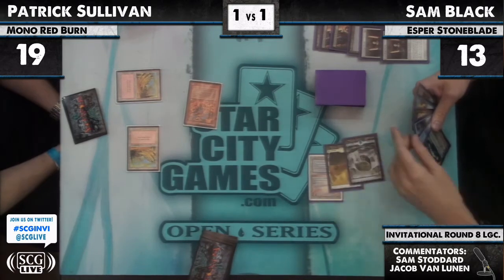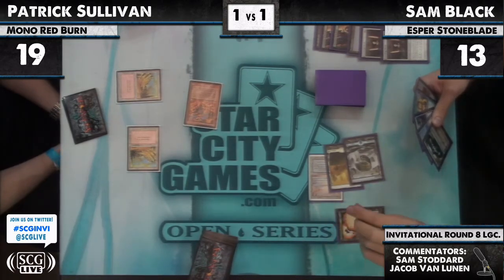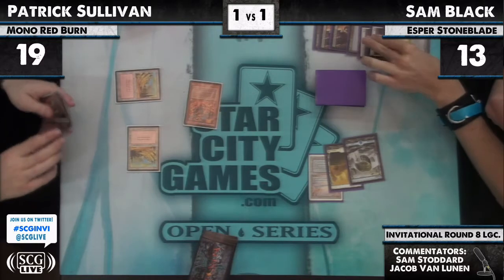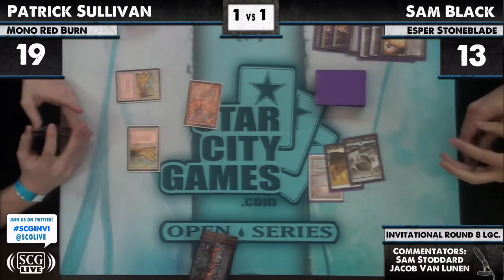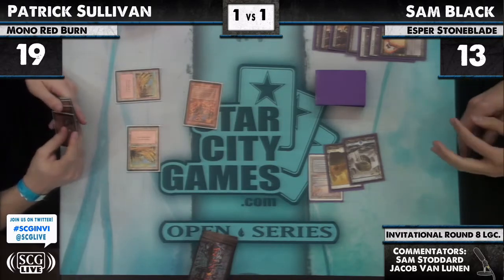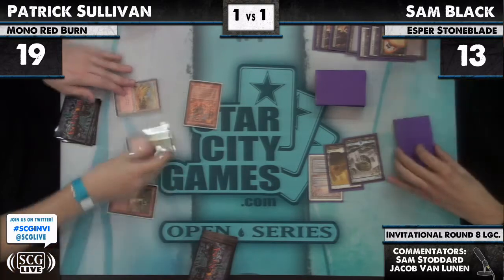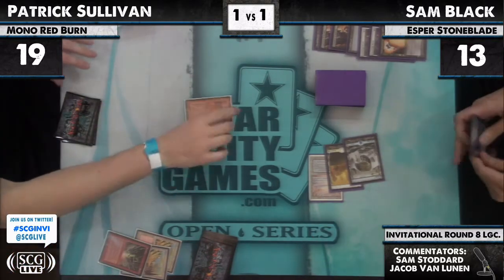Pat's got to win before Batterskull comes down. Might just vindicate the Lava Mancer mountain. Pat's thinking about — like, this is bad, but how much longer does Pat have until Sam draws two more lands and gets a Batterskull going? He does it — he's not happy about it. But Sam folds a nine. It is a land.